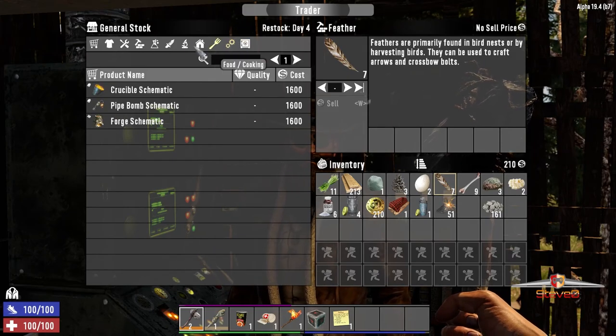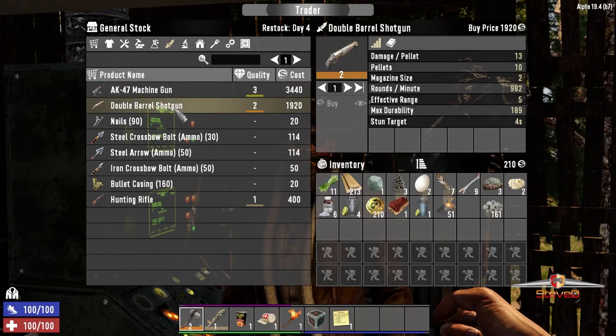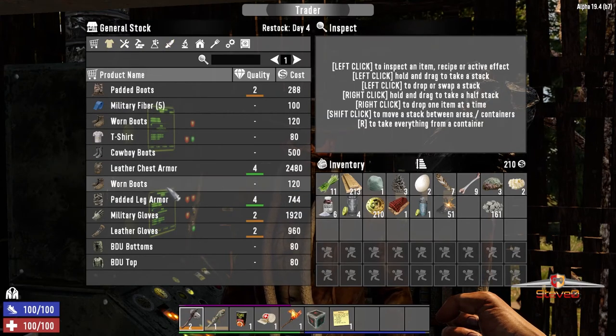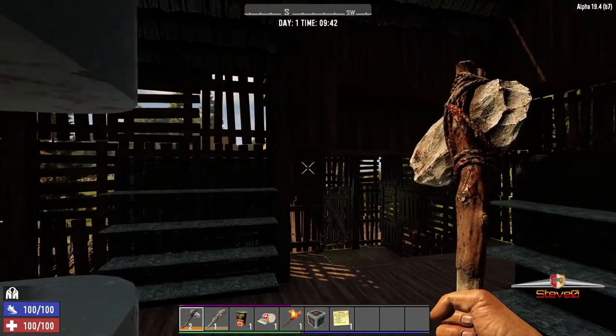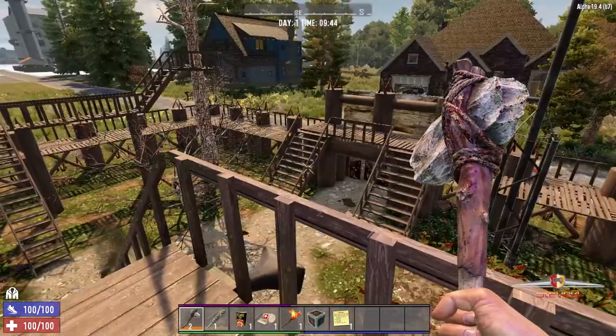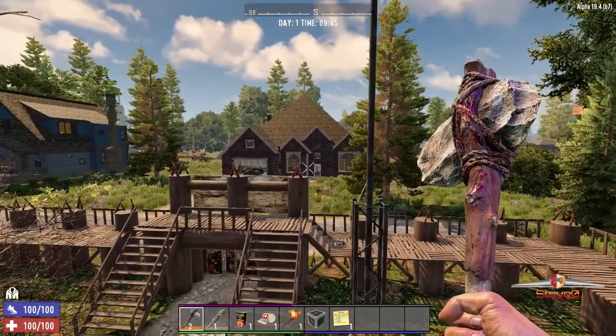Okay, what do you got for me? A crucible schematic? What do you got for me - magnum, oh my god. You've got an AK, double barrel shotgun, hunting rifle. Hunting rifle maybe? You don't have enough money for anything. But is that an actual brick house? That's an actual brick house!